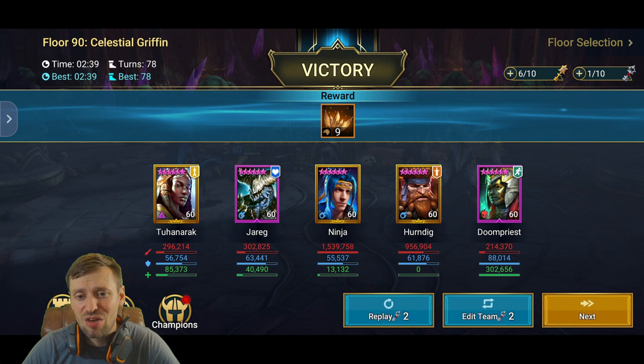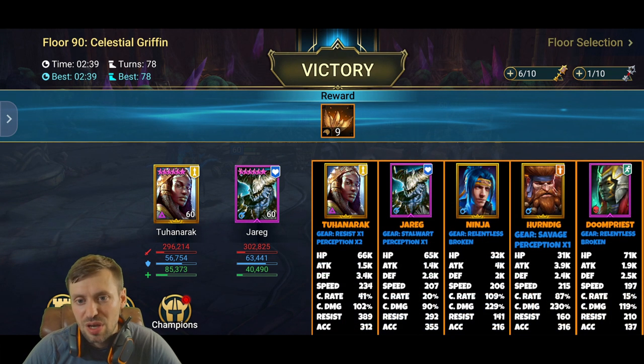Team Comp 2: Turneruk, Jarreg, Ninja, Herndig, and Doom Priest. Turneruk is here purely for her Speed/Accuracy aura because my Ninja doesn't have enough Accuracy to land HP Burn without it. It's a cool team — you've got two cleansers, so any debuffs reflected back at you get removed by them. Ninja is doing 1.5 million damage and Herndig around 900k.